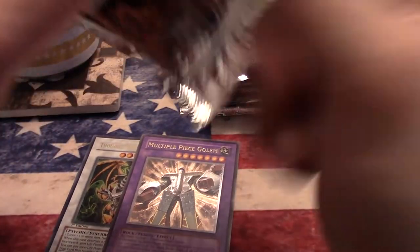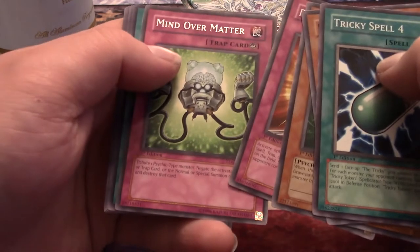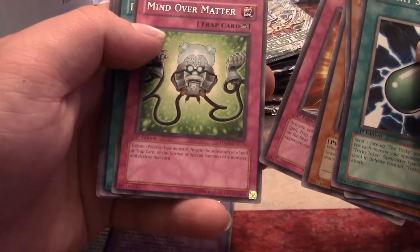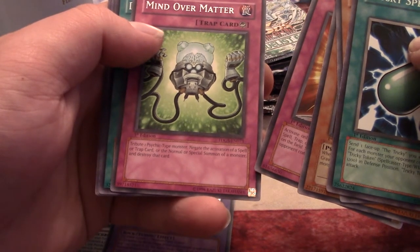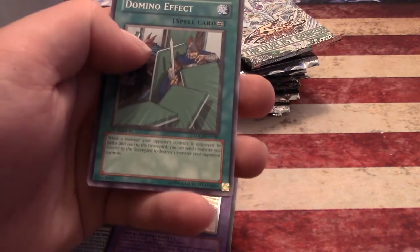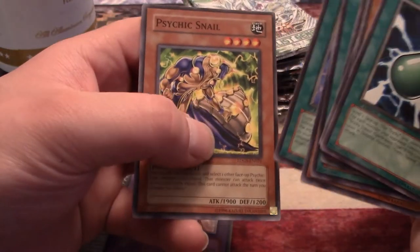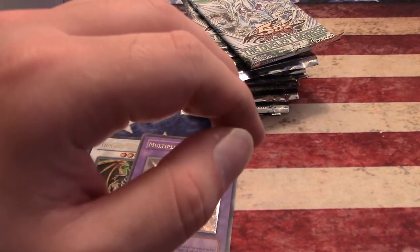Now on the left side — halfway through. Some of you newer players may be wondering where all the super rares are, and that's because you do not get a super rare per pack — you just get a rare. Doctor Cranium, Remote Revenge, Mind Over Matter: tribute one psychic monster, negate the activation of a spell or trap card or the normal summon or special summon of a monster, destroy that card. Domino Effect — I think people were trying to use that in something. Psychic Snail — gross.